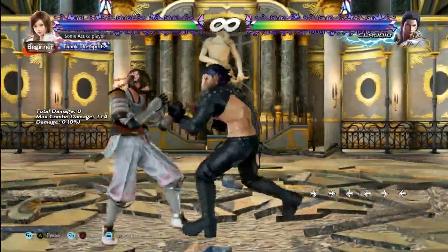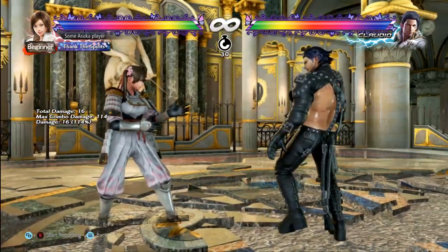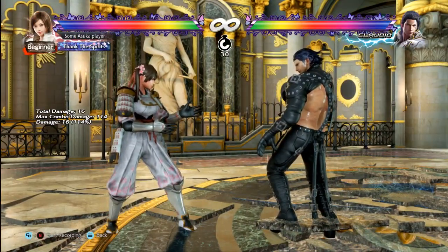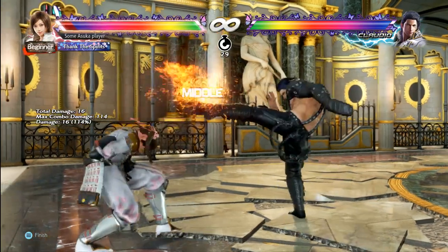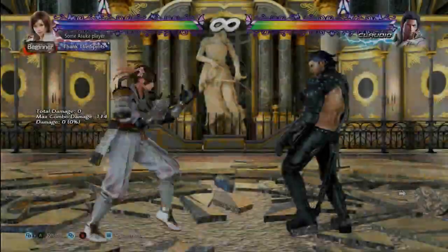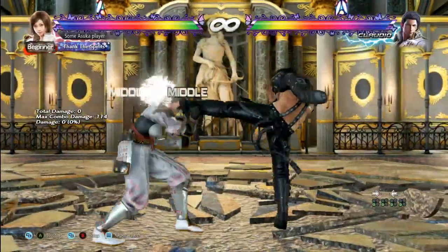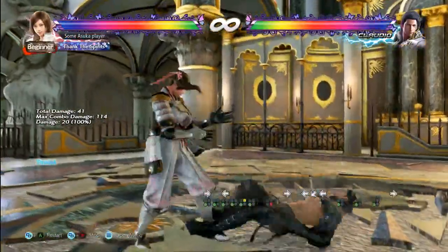It's hard to repunish the second hit — you have to be on point. Down 4,3,1 — 4,3,1 is hit confirmable and will be his main thing at the wall; Claudios will be looking for a confirm with this move. By itself 4,3,1 is minus 12. If he delays it, which most Claudios will do when trying to hit confirm, you can actually do 2+3. You can interrupt as well. Down 4,3,2 is the mid-high version of the move and it's safe.